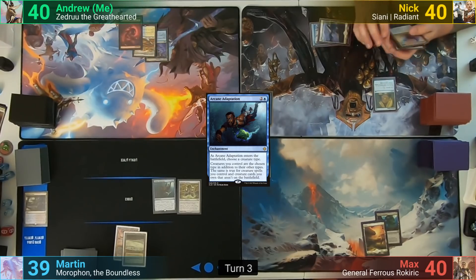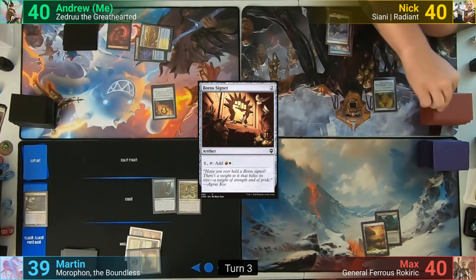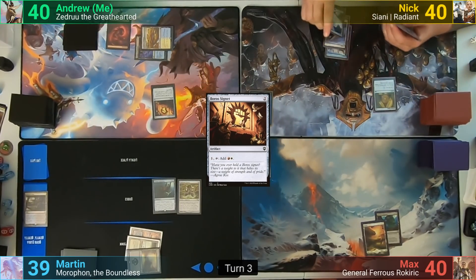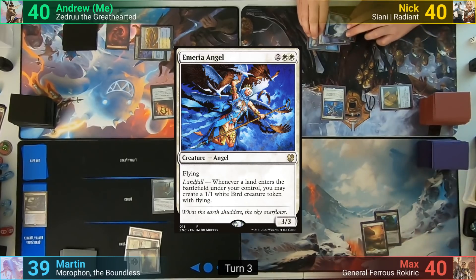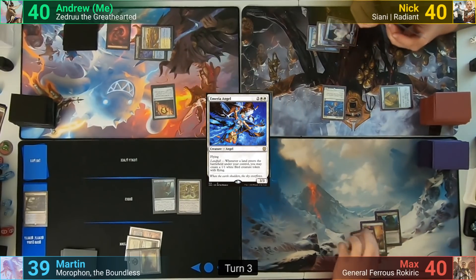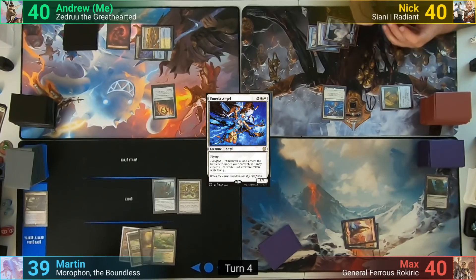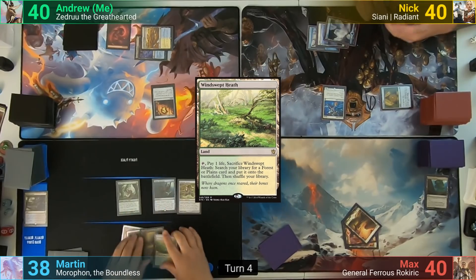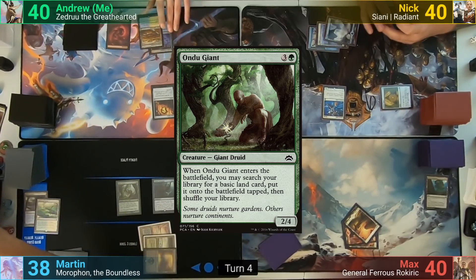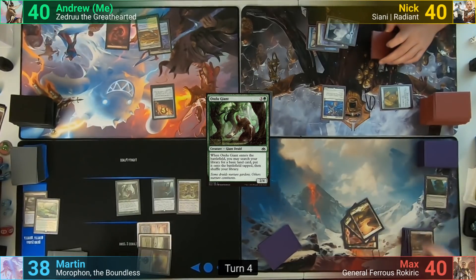I draw and play a Mountain into a Boros Signet, passing. Nick draws and plays an Island, then taps four for a Myriad Angel, and passes to Max. Max plays a Mountain, passing to Martin. Martin draws and plays a Windswept Heath, cracking it and losing one to find a Forest. He then casts an Andu Giant, going to find a Mountain, puts the Greaves on the Giant, and passes turn.